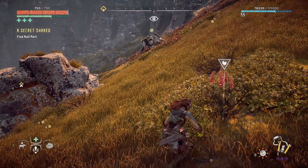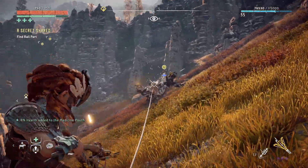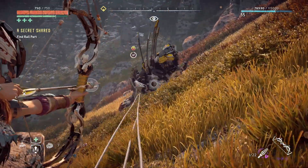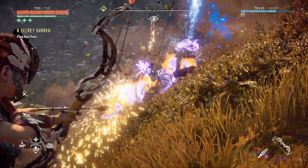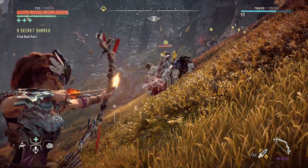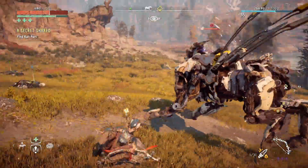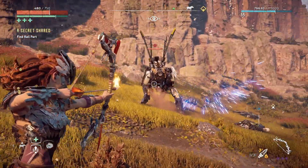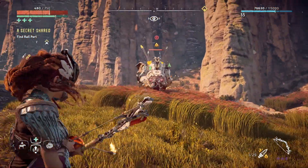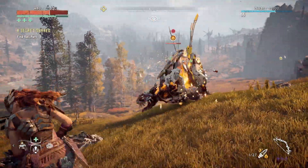Each point of damage you inflict on a machine has a chance to tear off components. You'll start out with a spear and a bow, and not far into the game you'll have access to more bows and other projectile weapons such as slings, rattlers, trip casters, and rope casters. Each weapon will use a unique set of ammo and serve a specific purpose. The game rewards you for being creative and using your entire arsenal of weapons and traps. Using the environment to your advantage can be key, and will often grant you the edge over your enemies. As you progress through the story, the Machines will become more ferocious, attack faster, hit harder, and be more heavily armored. However, taking each down also becomes increasingly satisfying.